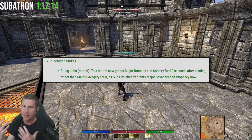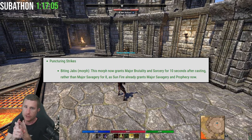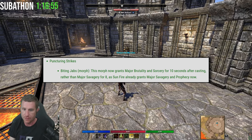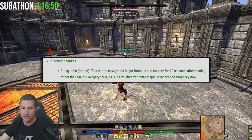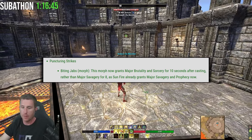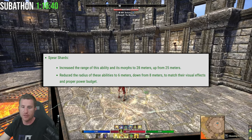Puncturing Strikes — the Biting Jabs stamina morph — now grants Major Brutality and Sorcery for 10 seconds after casting, rather than Major Savagery for 8, since Sunfire already grants Major Savagery and Prophecy. I personally don't like this change — I would prefer it grant Major Savagery. The advantage of getting Major Brutality from Biting Jabs is it frees up a back bar skill slot. If you didn't want to run Rally you could run dual wield and resto and get away with really good healing without reliance on Rally.